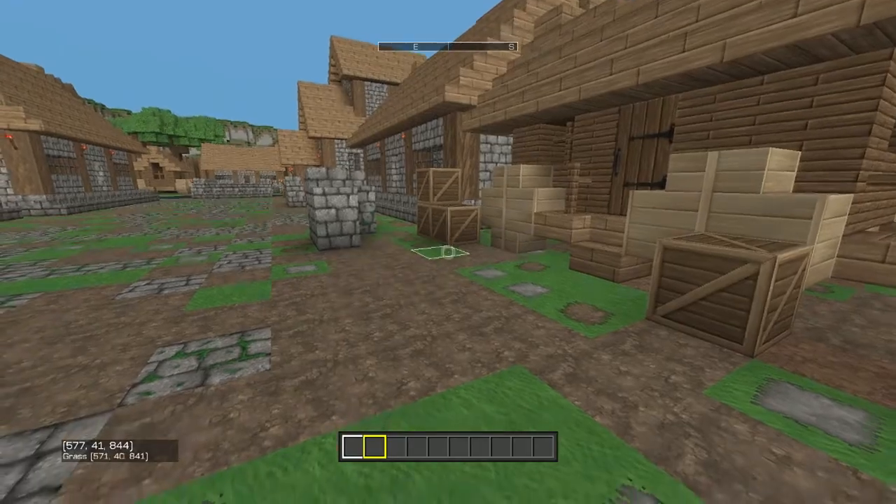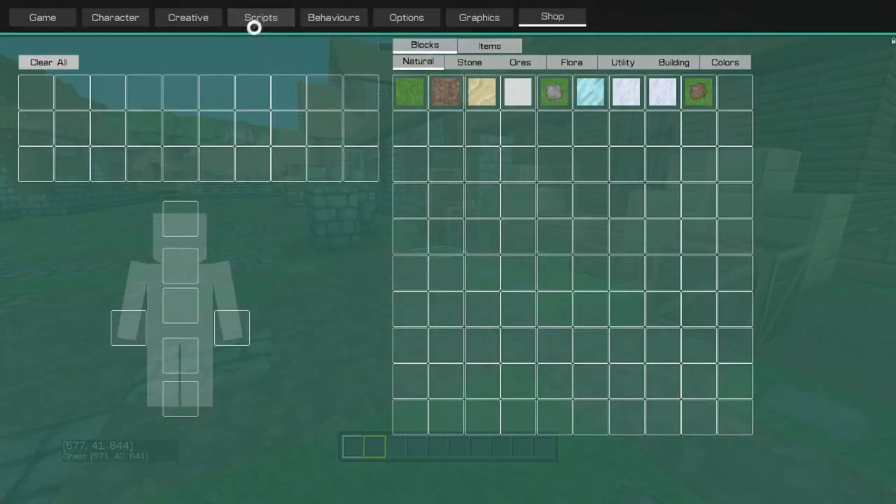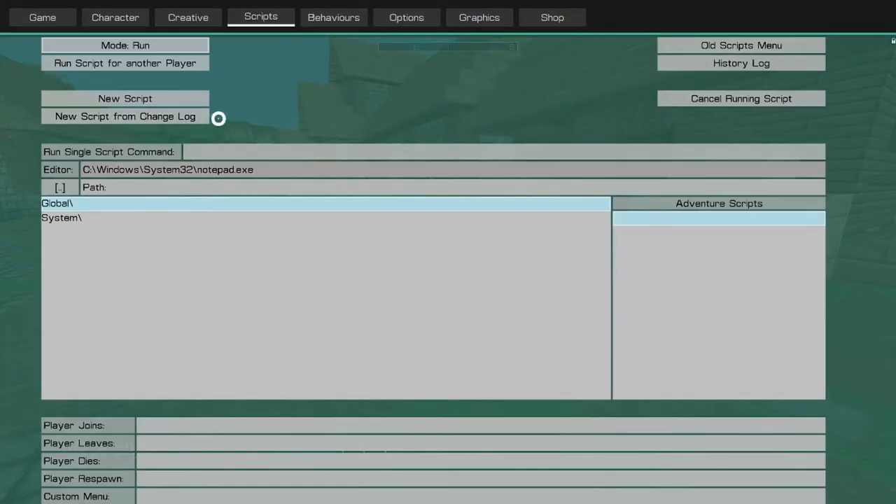The first thing we're going to want to do is go into the scripting area, which is in your menu — you can click scripts. Here are the modes that you can run with your existing scripts, which should be down here in your existing scripts area. You can also change it to edit, so that if you click a script you already have, you can edit it. And also the delete mode, which you can just click and delete any one you want with ease.